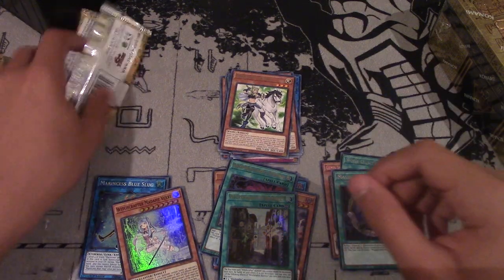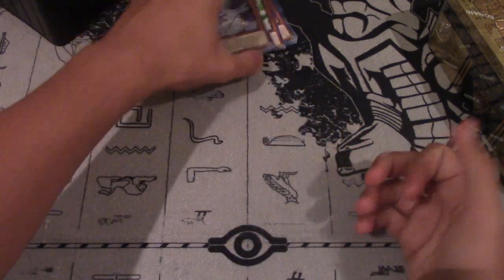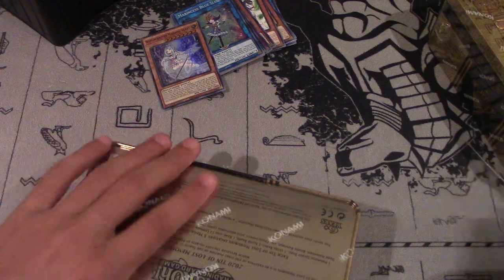That is it for the first tin. Pretty okay tin. We got World Legacy Guard Dragon along with the Gizmec and all that stuff. Let's get into the second tin. Hopefully it's a bit better and we pull one of the chase cards.